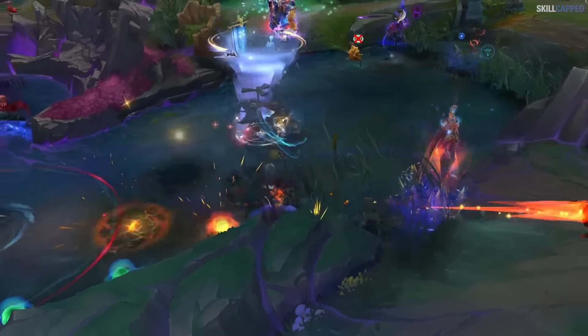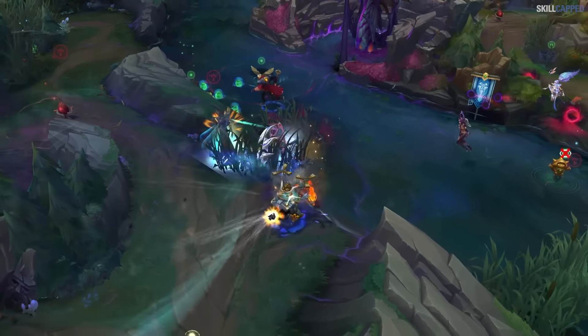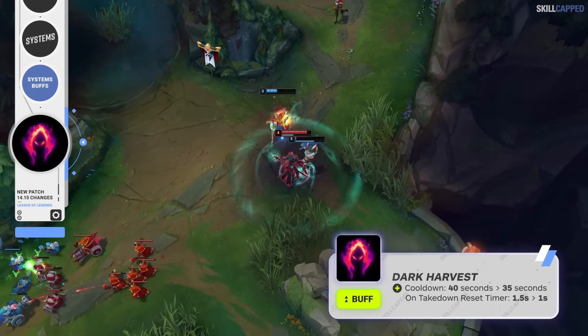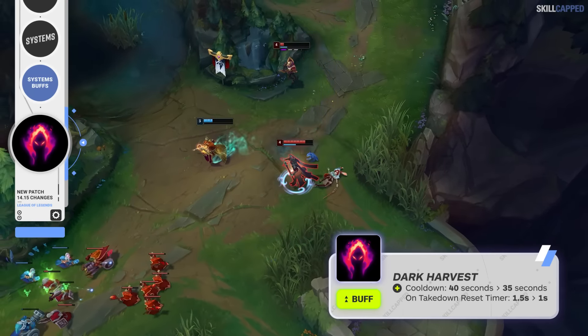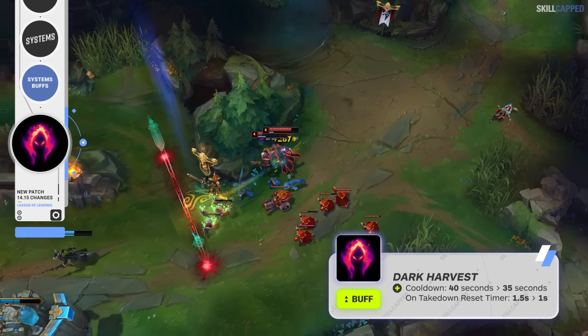Let's start off the video by covering all the item and rune changes. First up are some buffs to Dark Harvest. The cooldown of Dark Harvest is going to be lowered from 40 to 35 seconds, while the on-takedown reset timer is being reduced from 1.5 to 1 second.